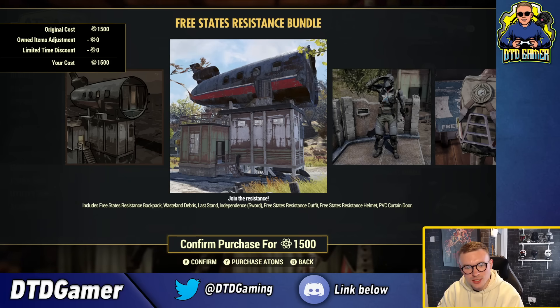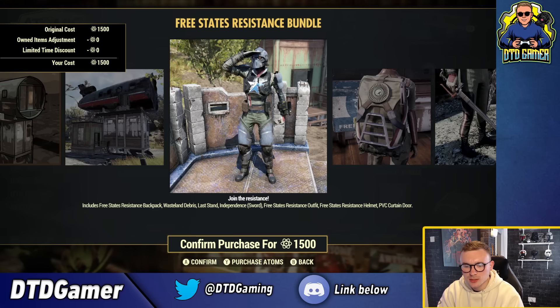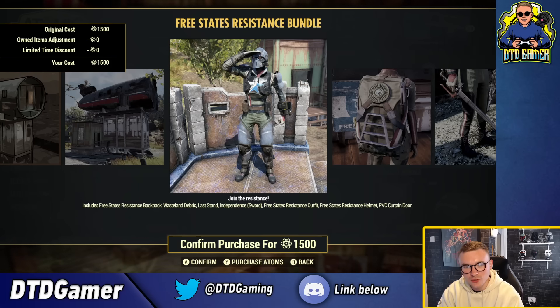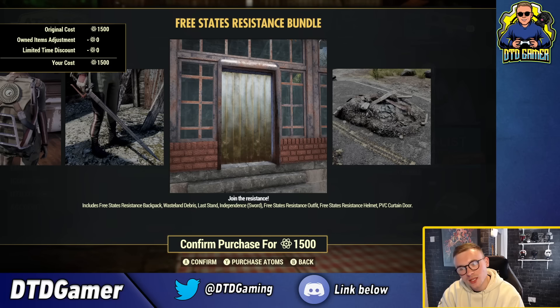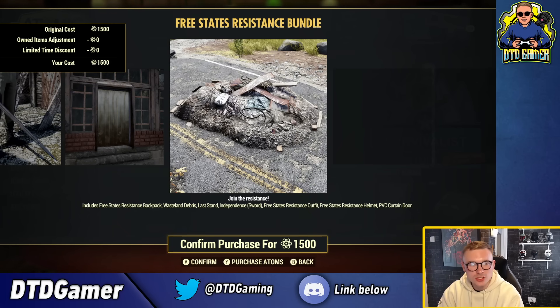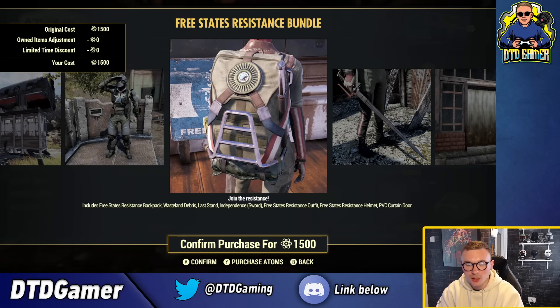The Last Stand prefab looks all right - I'd be interested to see inside because you've got that plane on top and I'm wondering how the stairs line up. You also get the Independent Sword, the Free States Resistance outfit, the Free States Resistance helmet, the PVC curtain door, the backpack, and the sword. The outfit looks really really cool and the helmet to match is brilliant. Overall 1500 atoms for a backpack, outfit, prefab, debris, curtain door, and weapon skin isn't too bad compared to some we've seen.